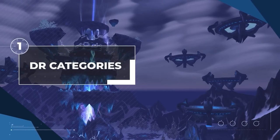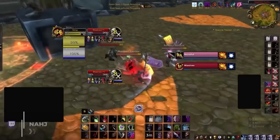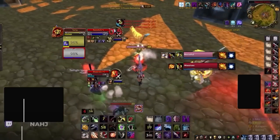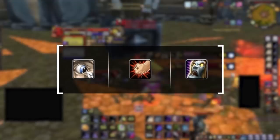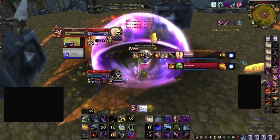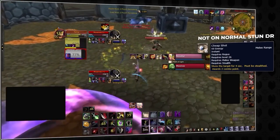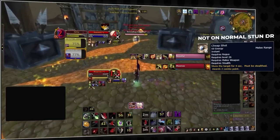Let's start off with some slightly uncommon knowledge related to diminishing returns. Out of all these spells, which ones are on the same DR? Cheap shot, kidney shot, and psychic horror? Well actually, none of these things share DRs, despite having very similar effects. Cheap shot is probably the least intuitive spell here, because it is on its own unique DR category, which means it will DR with itself, but not with something like hammer of justice.